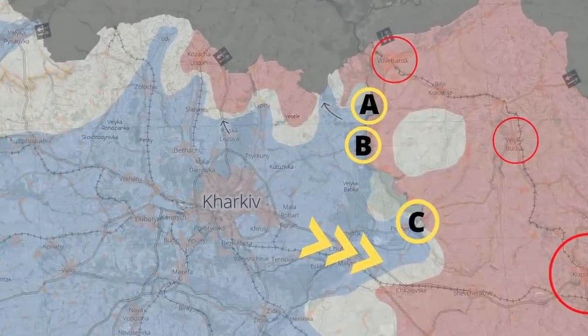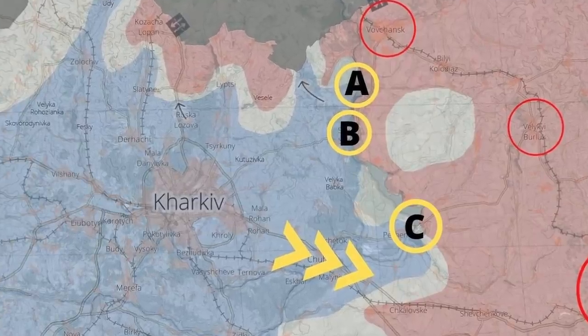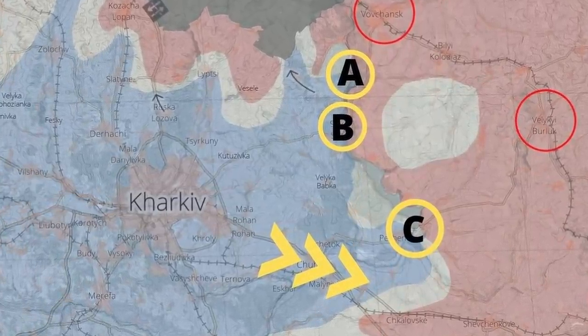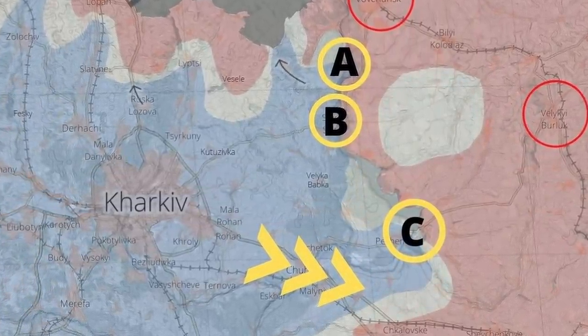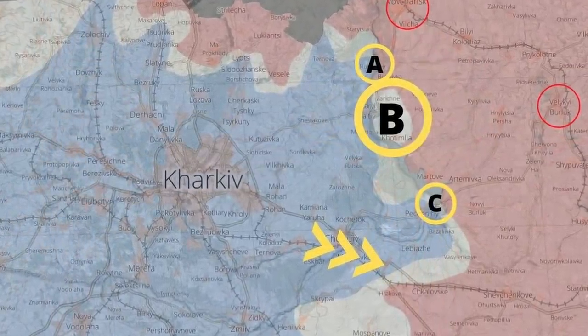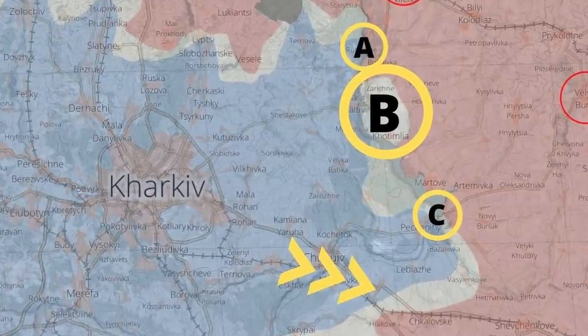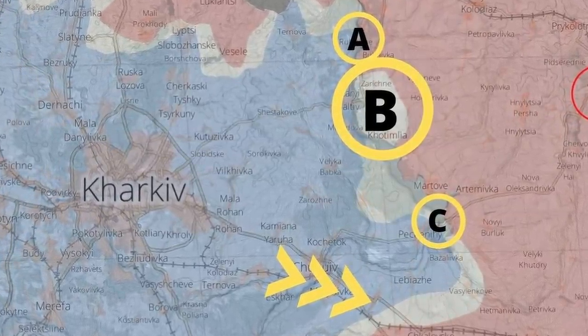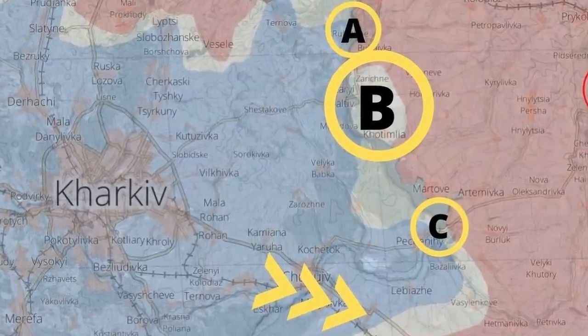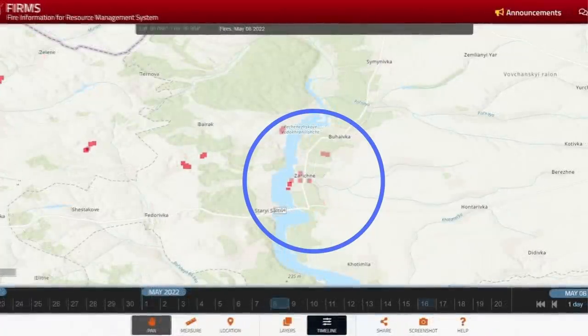With the Kharkiv counter-offensive in full swing, Russian troops destroyed three bridges at A, B, and C, and it appeared that the counter-offensive would continue along the area where the three yellow arrows are marked. So how did we get to this position where they had liberated point B and crossed a bridge supposedly one kilometer long? In this video, I'm going to show you how they pulled it off, and take you down on the ground so you can see just what it was like. Let's take a look at the fires map that shows where the battles were.